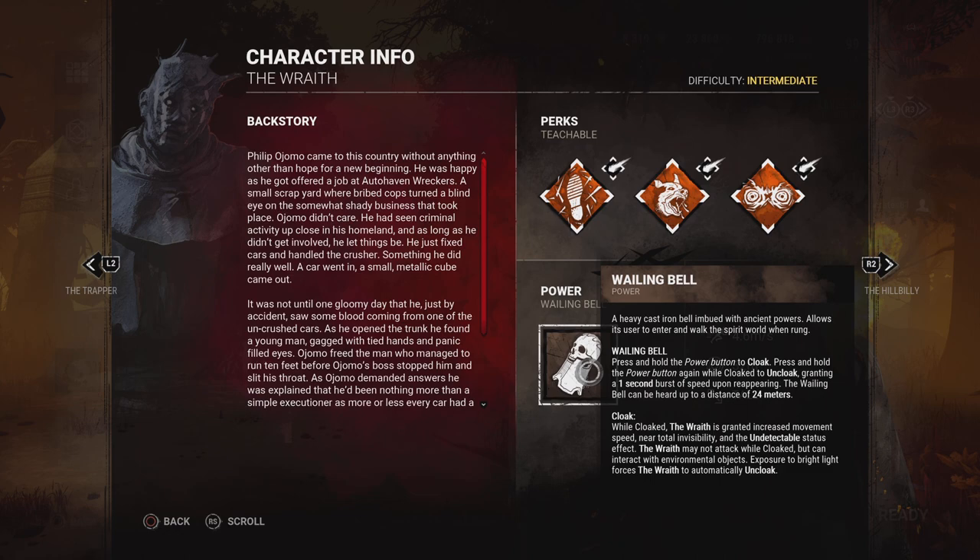Once you've uncloaked, you will get a one-second lunge boost and your default lunge speed is 6.9 meters per second for that time. This lunge is very important when uncloaking and trying to get hits on survivors — it gives you extra reach to hit somebody. It's particularly useful if you're trying to hit someone camping a pallet. Survivors are almost always going to start running or moving to a safer area once they hear the bell, and that lunge will be important for landing that first or second hit to get somebody down.